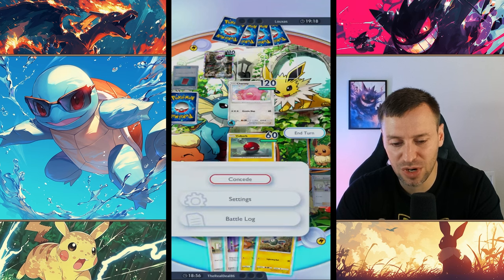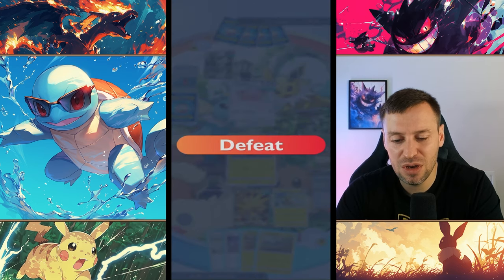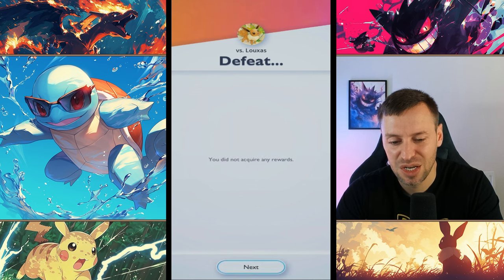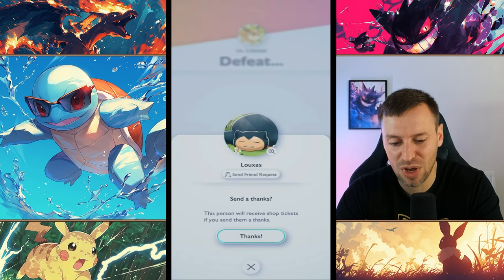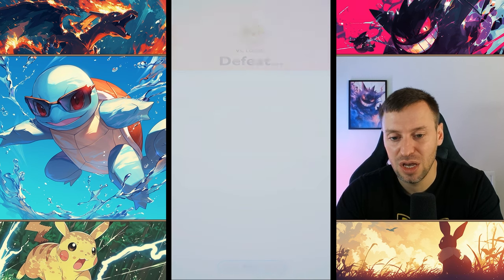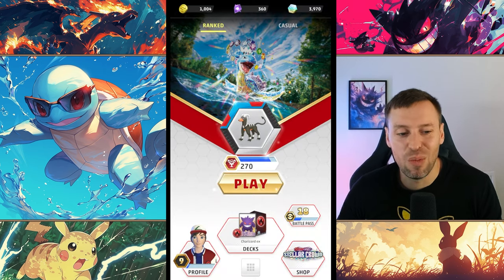I'm going to concede so you can see what losing looks like - it just says 'Defeated.' You can see your best card after the match. You need to thank everyone in Pocket too - if you thank people you get currency you can spend in the shop.